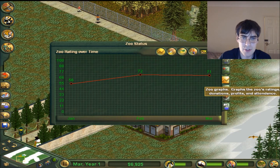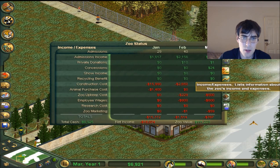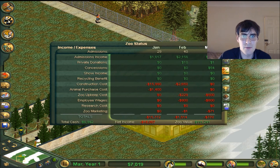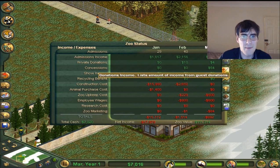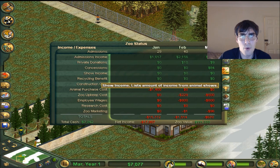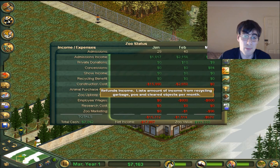What's my financial situation? What's costing what? I've got a decent amount of income for admissions. Concessions are basically stuff you sell like restaurants and gift shops. Private donations - I think you get more the more exhibits you have, so I'm not expecting much of that at the moment. Show income is for the sea animals, and recycling benefit would be like the compost.